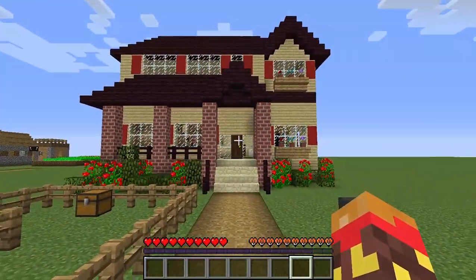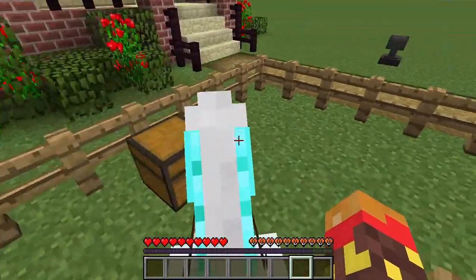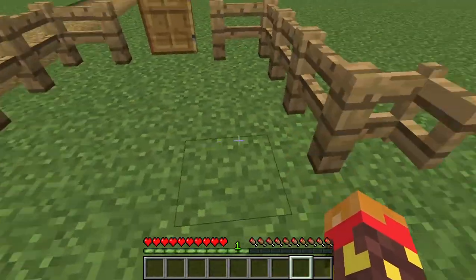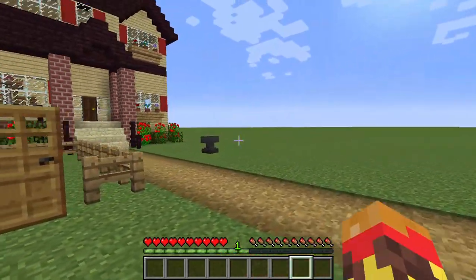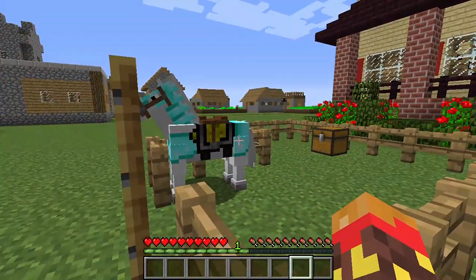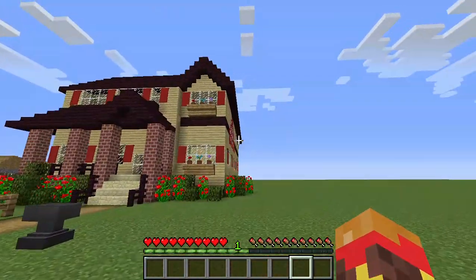Here it is! Look at this — this house is beautiful! And look, Sally even has her own pen too. Let me get off and make sure she doesn't escape. I spent a lot of time getting that diamond armor, you know. Wow, this house is beautiful.